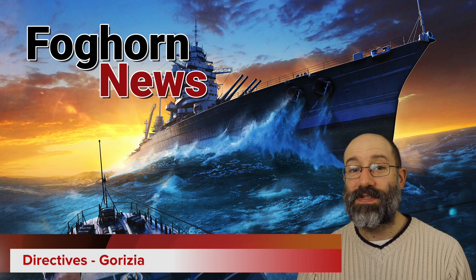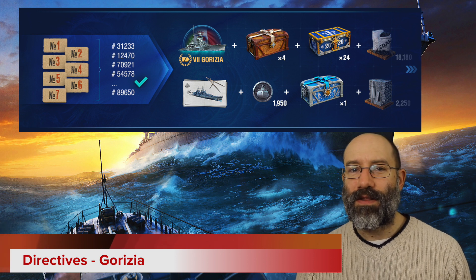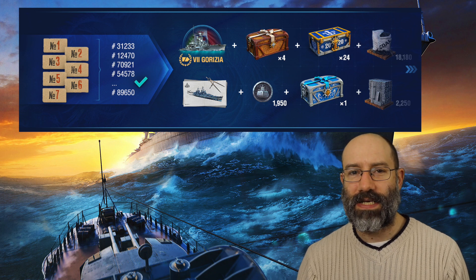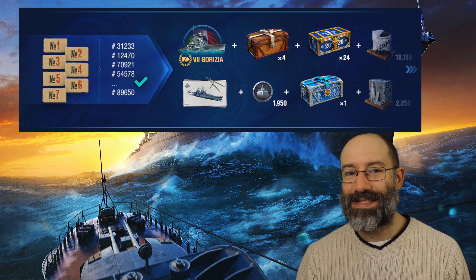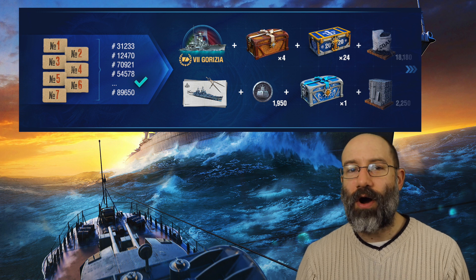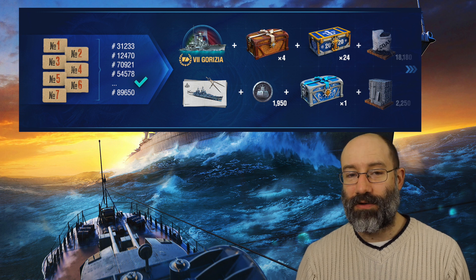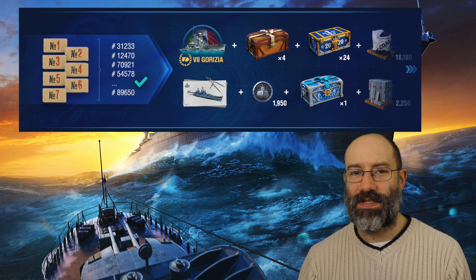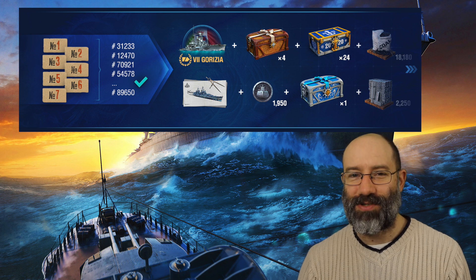Update 0811 comes with a set of 7 directives, which will be spread out over this apparently 5-week update. The prizes for mission completion are numerous and closely linked to the other content in this update. Most notably, the prize for completing the third of 7 directives is Tier VII premium Italian SAP cruiser Gorizia — it's a Zara with hydro instead of torpedoes. You can also get steel, coal, port slots, Santa crates, linkable Tier VIII permanent camouflage, and critically, 1950 shipbuilding tokens, which you'll need to complete building of Puerto Rico.